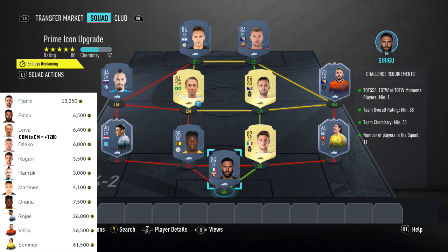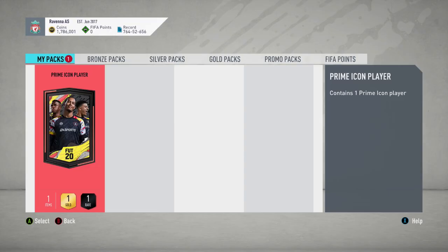For this team, I believe it's currently the cheapest possible team for this Icon SBC, so I'm going to go and make a pack right now. This pack currently costs around 200k, but player prices are changing quite a bit at the moment so the price may change a little. Down in the comments section I'll link the team I've built so you can check the current price, and I'll link some other teams as well just in case there are cheaper options at the time.